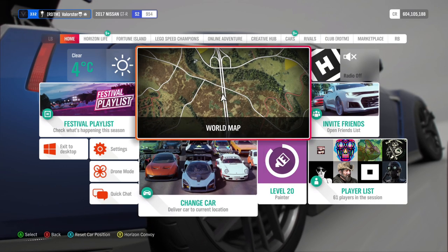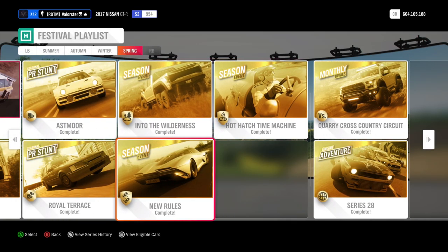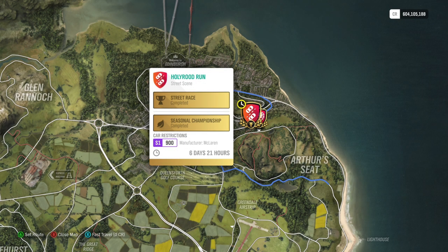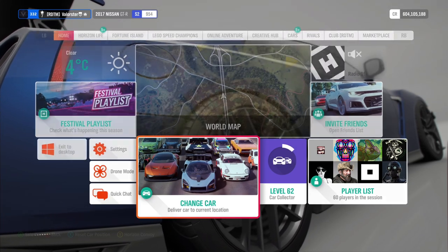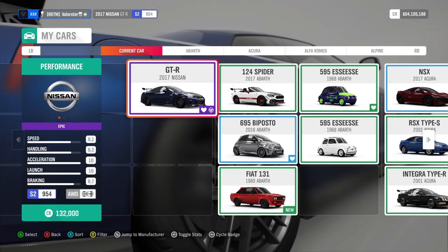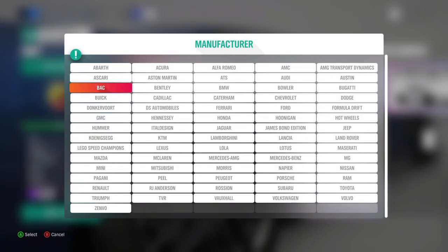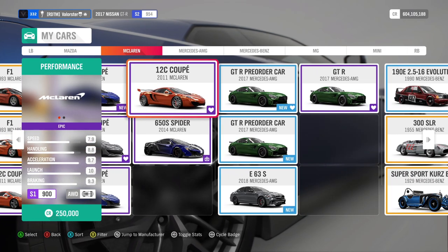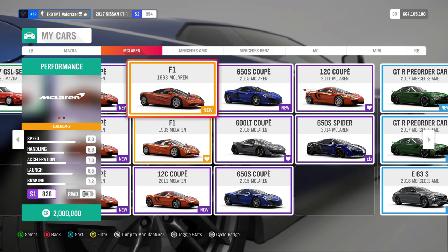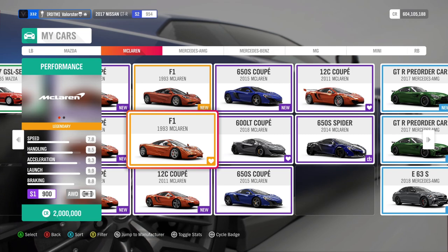From that championship you win the new car I'll show at the end of the video. Then here is New Rules — one of my favorites, manufacturer McLaren in S1. I always said Mclarens are my favorites. The car I took was the 12C — one of my favorites. The F1 and the 12C are both my favorites because they are really good.